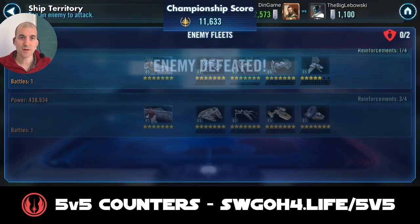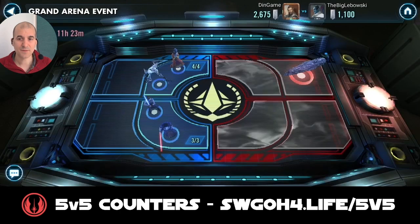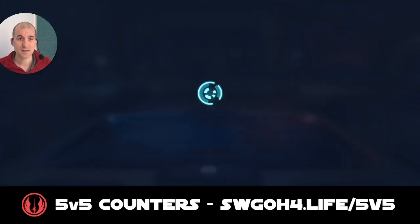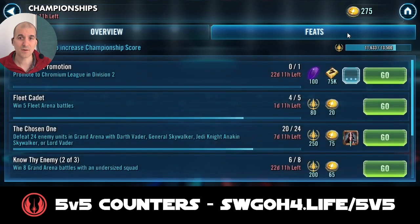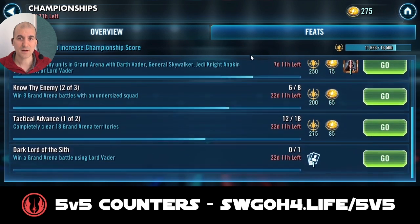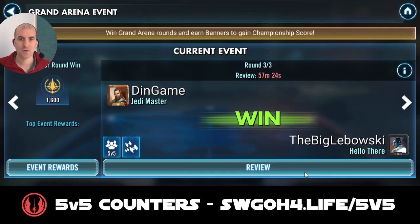I was able to full clear in one shot with no issues whatsoever. The defense was quite light for my opponent so I'm definitely expecting an efficiency match when he attacks. Let's have a look at the feats progress — I'm almost there with the Chosen One, just need a few more and I should be good to go. Also making good progress towards the undersized feat as well. Let's have a look at what my opponent did — it looks like it was a win, so let's go ahead and review the board.